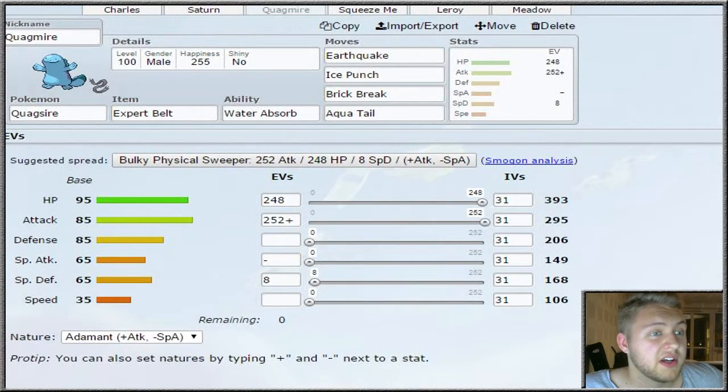Then we have Quagsire, our Quagsire, with the Expert Belt and Water Absorb ability. Moves are Earthquake, Ice Punch, Brick Break, and Aqua Tail, with almost max HP, max Attack, and a little bit of Special Defense investment.